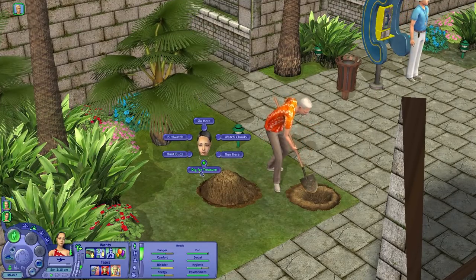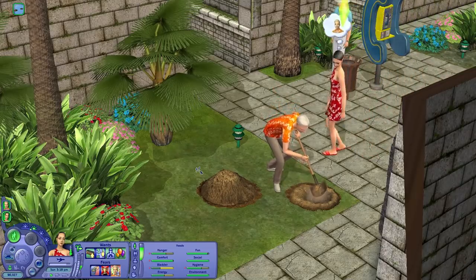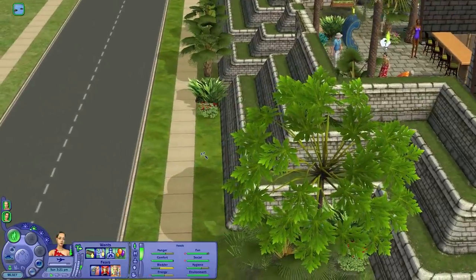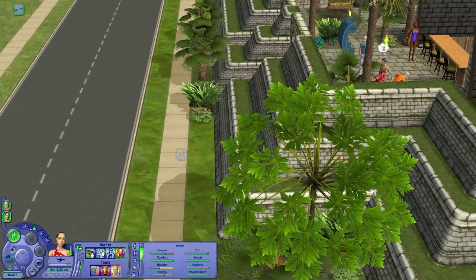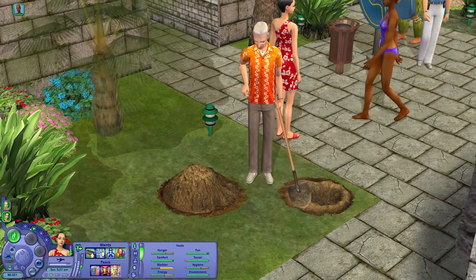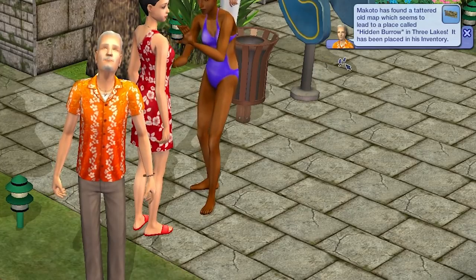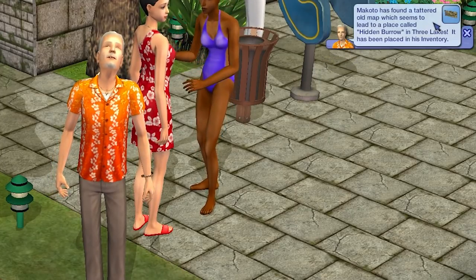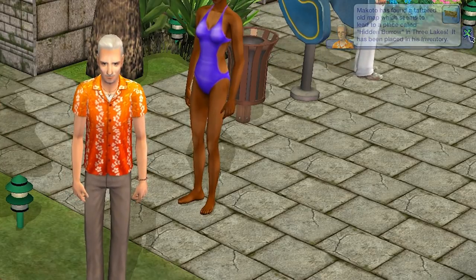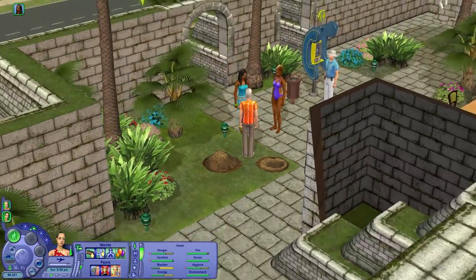She's done with her food, so we're going to have her join in and dig for treasure. Not exactly the most exciting thing to do on vacation. Makoto has found a tattered old map which seems to lead to a place called Hidden Burrow in Three Lakes — so not the hidden map I was looking for, but we found one. Maybe this is the wrong lot to dig for treasure.